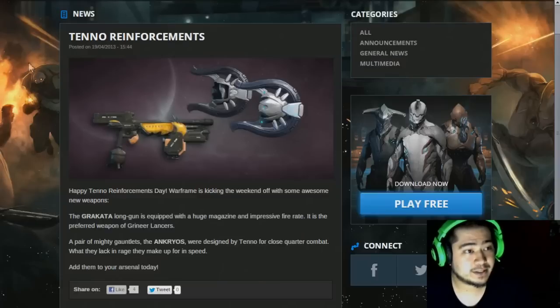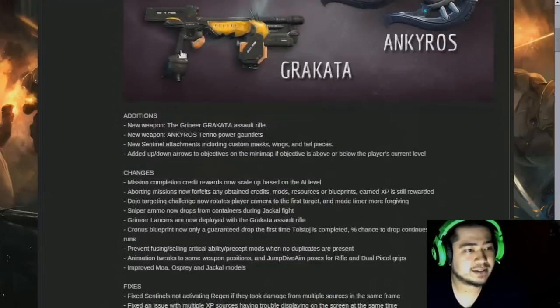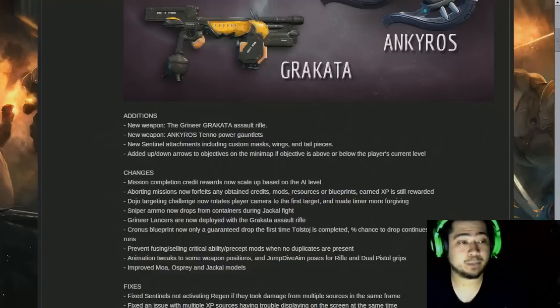They've also got a post on the forums. This post has only been up for a couple minutes, but the forum post has been up for a couple of hours and it goes into a lot more detail. They talk about the new weapons, the new sentinel cosmetic attachments, and — what is this? — added up/down arrows to objectives on the mini-map. That's pretty cool.